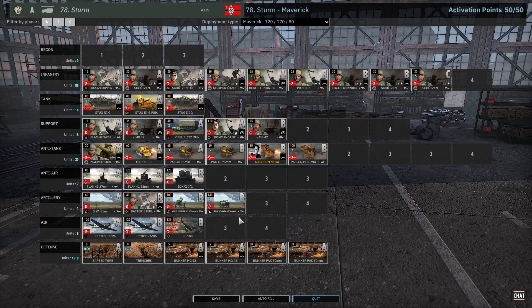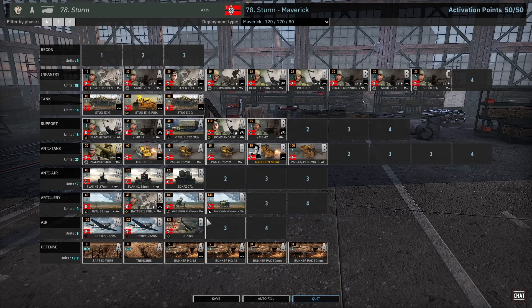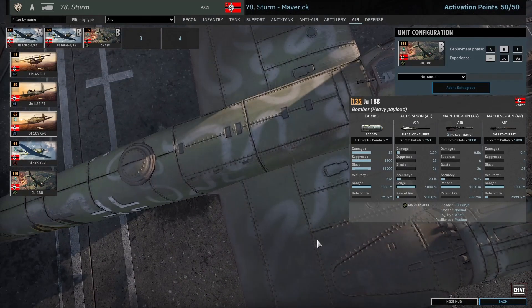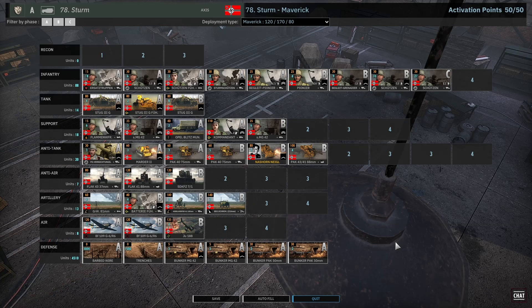J-81 mid-mortars, Nebelwerfers, some off-map. Two cards of fighters, both A and B — the G6, can't go wrong. Good in War Thunder, good in Steel Division. I bring one card of JU-188s with two 1000kg bombs. Anyway, let's get into the match.